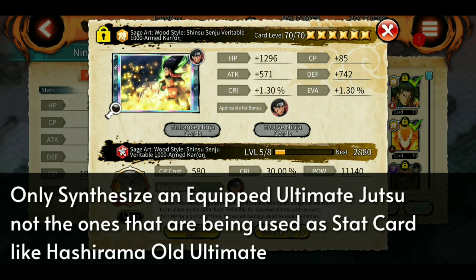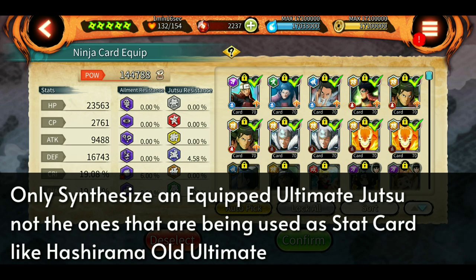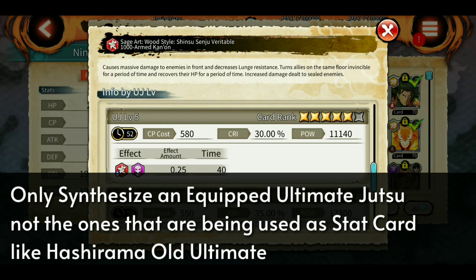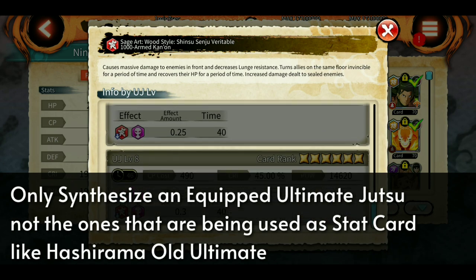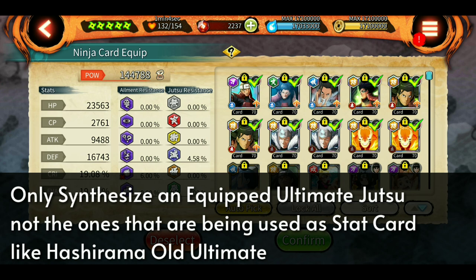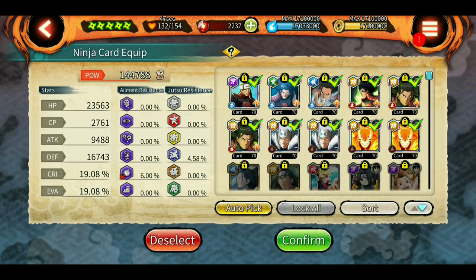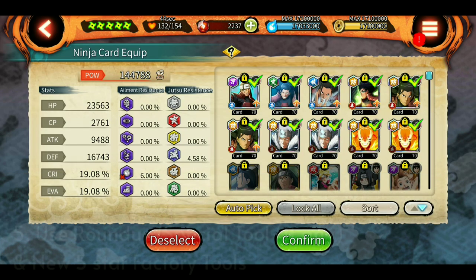That logic might not apply if, for example, you have Hashirama's level one ultimate and two more copies. I would advise not using those copies as stat cards because Hashirama's ultimate gets better with every level - synthesize those instead. But if you already have the new ultimate, use the old ones as stat cards. Same goes for Hokage Naruto: if you have the new ultimate, use the old copies as stat cards instead of synthesizing them, since there's no point leveling up the old ultimate.